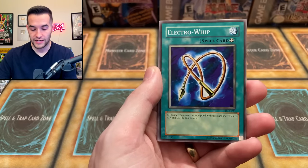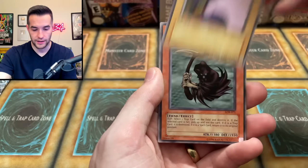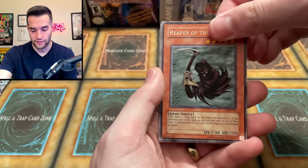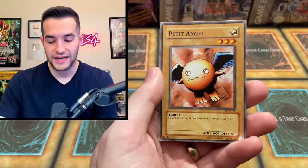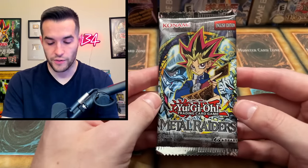We got King Fog, Electro Whip, Frenzied Panda, Reaper of the Cards — the one we pull in every pack opening — and Petite Angel. That wraps up the packs before Metal Raiders.